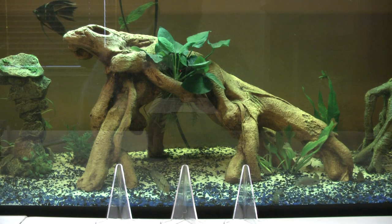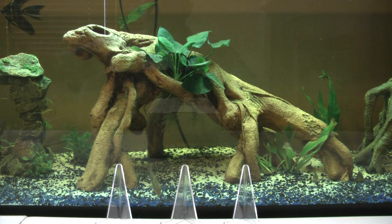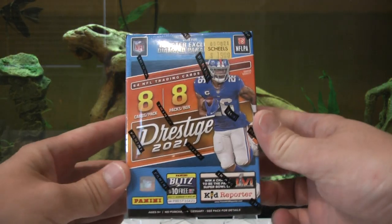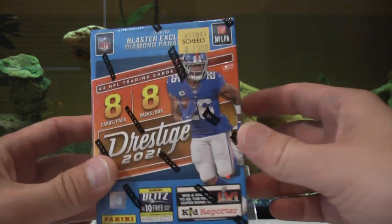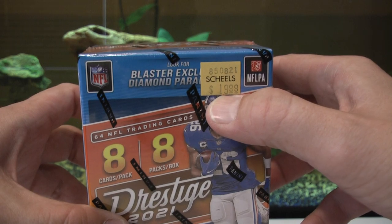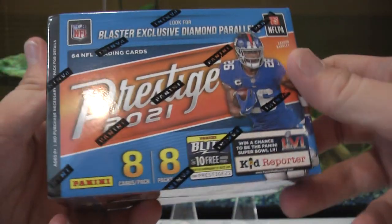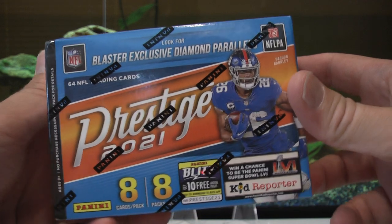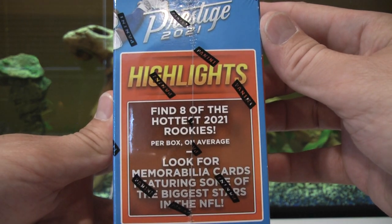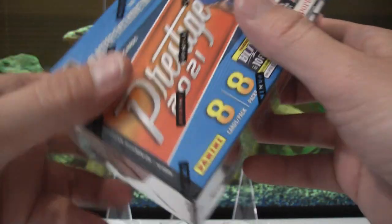I have a stack here of top-loaded awesome cards, plus I pulled a top recruit autograph wide receiver. For this video, we're going to open a second box of 2021 Prestige Football. I got this one at Shields here in Salt Lake City for $19.99 - the last one I bought from Walmart for $28. As for the odds, basically nothing is guaranteed. We're looking for blaster exclusive diamond parallels, eight of the hottest rookies 2021 per box on average, and memorabilia cards featuring some of the biggest stars.